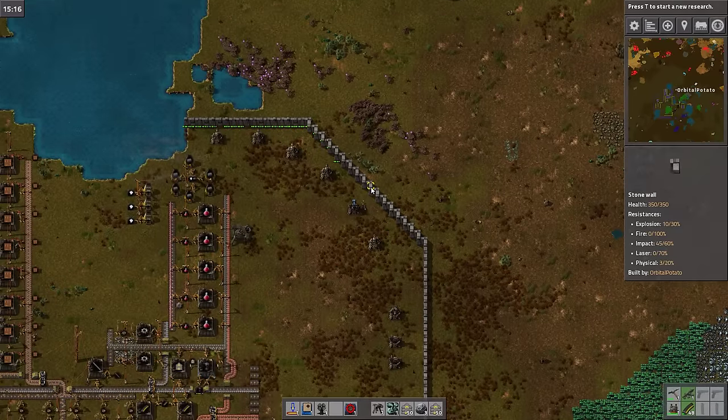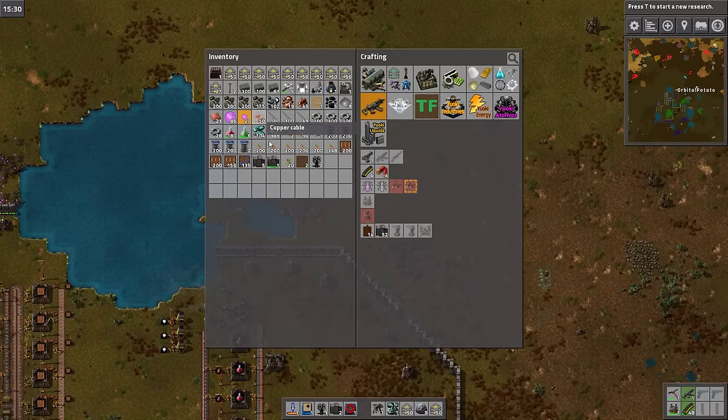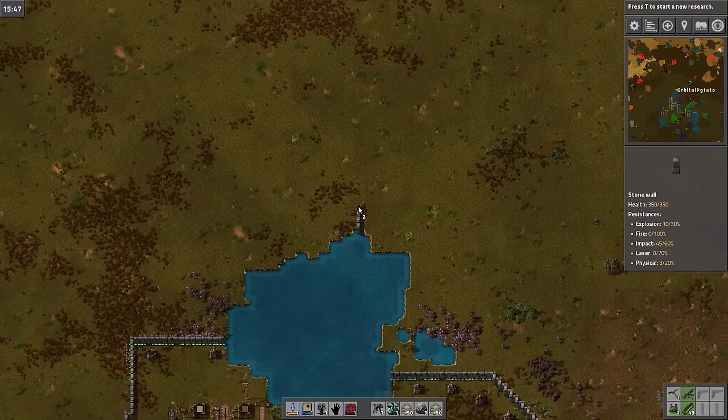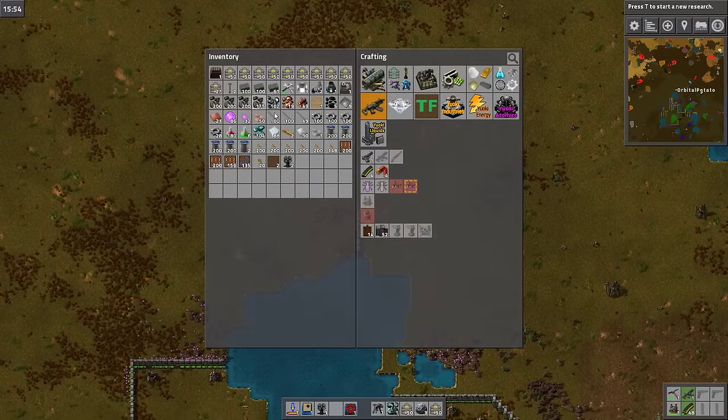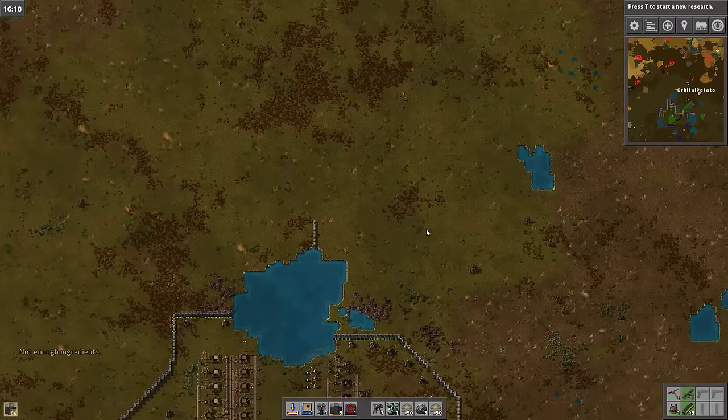Let's just create a temporary hole up here. I'm confident — maybe overly confident, but certainly confident. Are we out of stone? Okay, we've got the ability to make 50 more walls, which is good but not great. How is the biter problem up here?